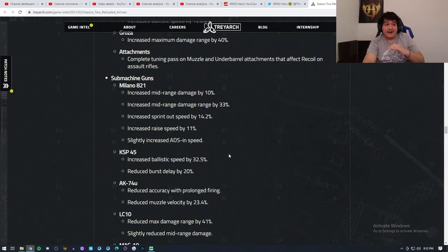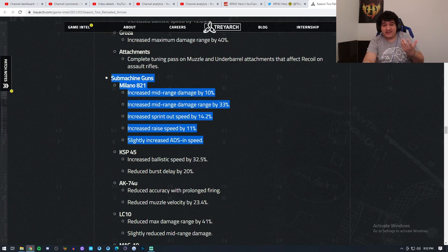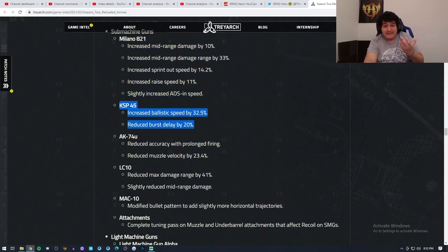For SMGs, the Milano got buffed incredibly well. Its mid-range damage was increased, and mid-range damage range was increased by 33%, allowing it to hit people at farther ranges a lot easier. Sprint Out Speed is increased by 14.2%, Raise Speed by 11%, and ADS speed is slightly increased. The KSP also got buffed — bullet velocity increased by 30% and fire rate by 20%, reducing the burst delay so you can kill people way quicker.